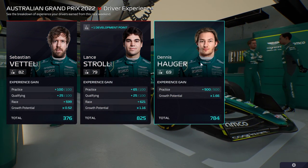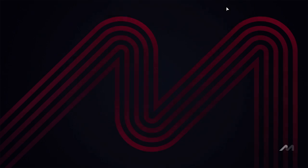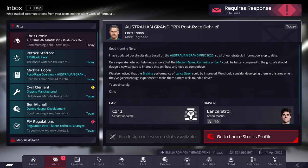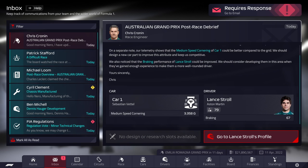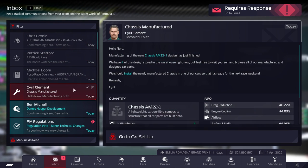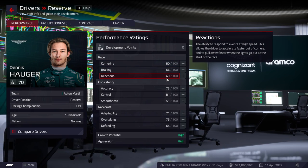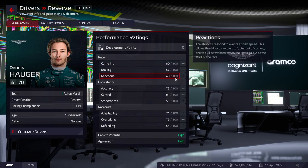Development point for Stroll — good. We make what we're used to making. Breaking performance could be improved. We had a difficult race. Chassis has been manufactured — good. We have development points for Hauger which we'll put into reactions, because we need to get those pace stats up. That's our main focus — pace stats is key.